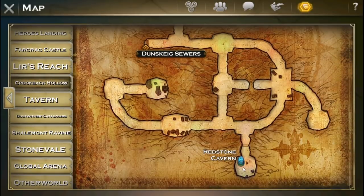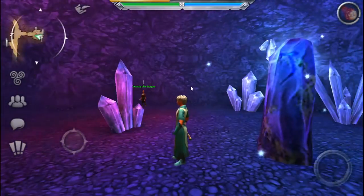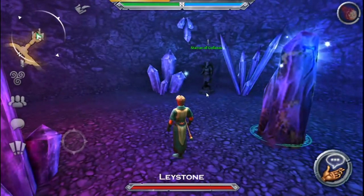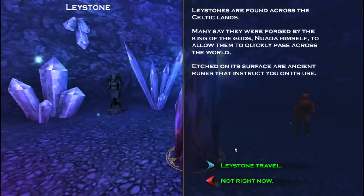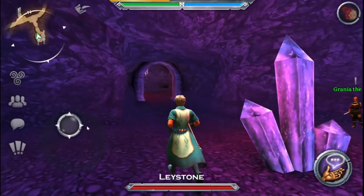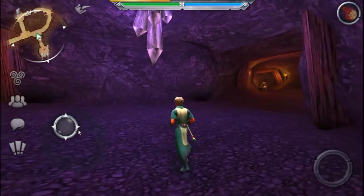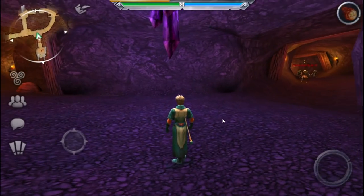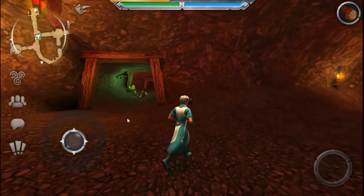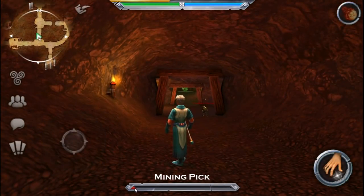Cookback Hollow — I love this place with the crystal glows and all that. You know, this is really bright but I love neon colors. This rock looks pretty low texture. Some of the new areas look better, I'd say. Some I don't really like.